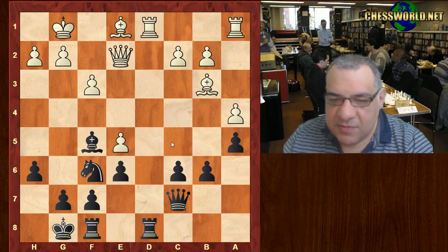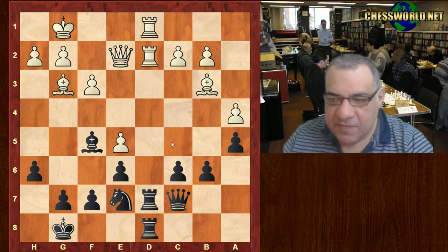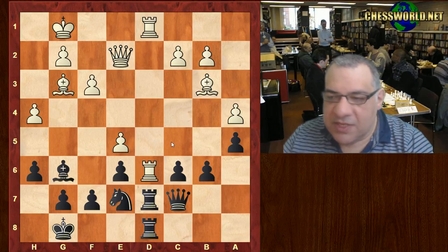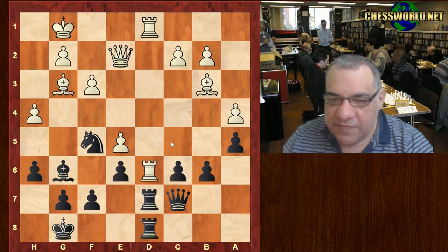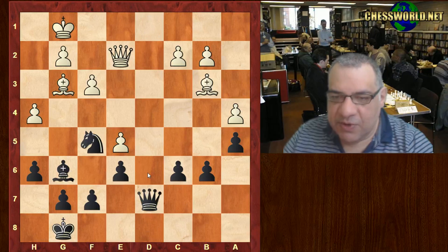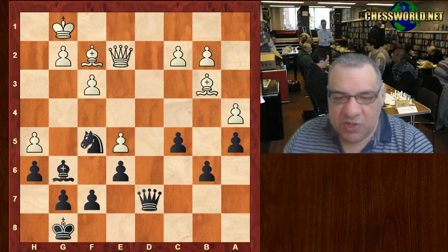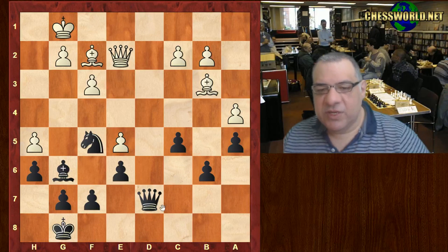Knight takes Nd5. Black's position looks harmonious - there are no problem pieces here. In fact, inviting some exchanges of Rooks. Rook d6 is now evicted with Nf5, forking the Bishop and Rook, and the Rooks all come off at that point. c5 here - is this weakening the light squares a little bit?